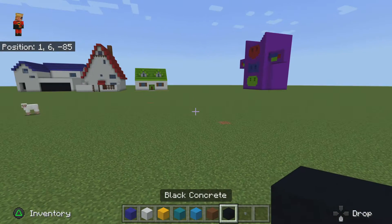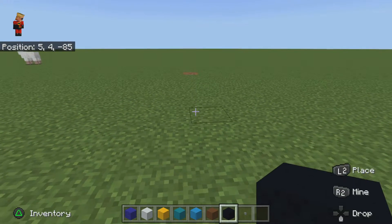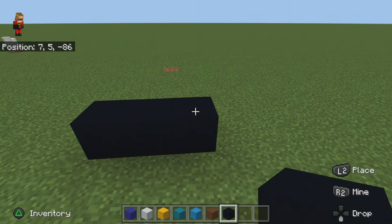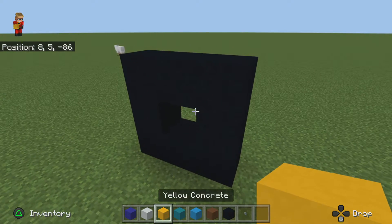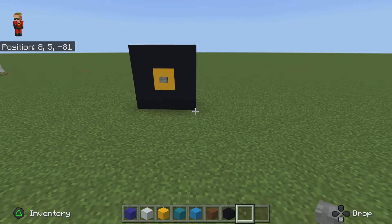Let's start off with the black concrete. It doesn't matter where you put it in your world, as long as you have your space. What you're going to do first is put a block right there, then add another one like that, and then go one more like that, then put like this. This is the first wheel — then like that, and then you're going to put your yellow concrete in like this. And then your button right there.